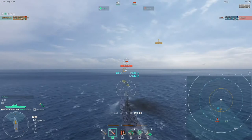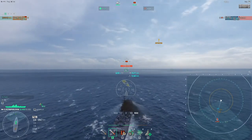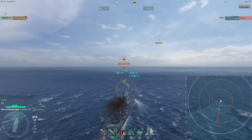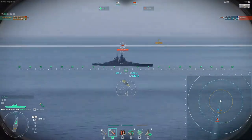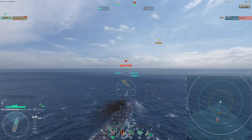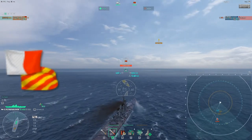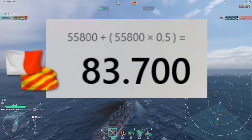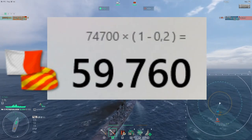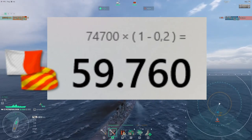All four cases are done with the same two ships. I have a Petro Pavlovsk with 55,800 HP and the ram flag signal mounted. On the other side is an Alsace, stationary, non-moving, with 74,700 HP. With the ram flag signal, Petro Pavlovsk is able to dish out 83,700 HP of damage, while in return she will take 59,760 HP of damage from the Alsace.